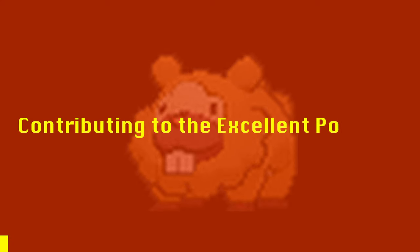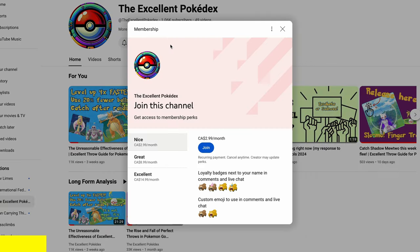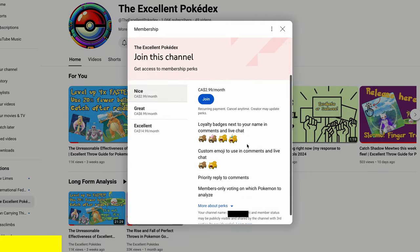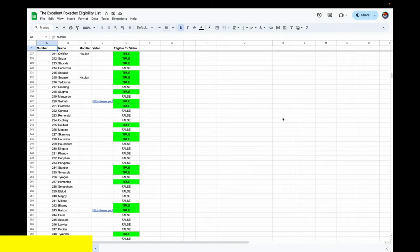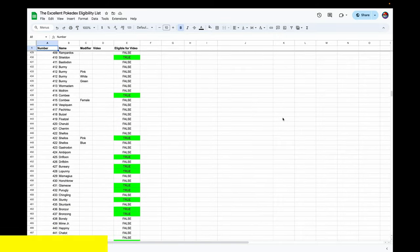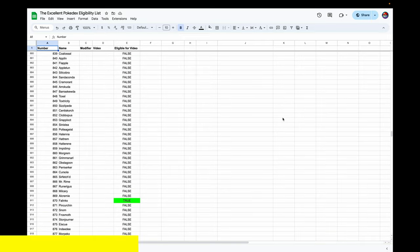Before we get into the detailed analysis, I wanted to talk briefly about channel memberships, a new way that you can support the work here at the Excellent Pokédex. I have excellent throw footage for over 450 Pokémon, and I'm trying to find ways to justify the editing time it will take to create excellent throw guides for all of them — likely 500 to 1,000 hours.